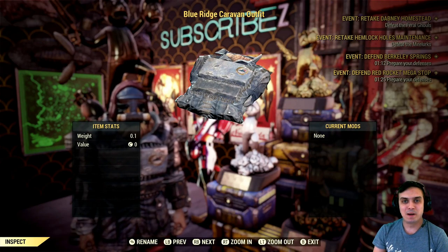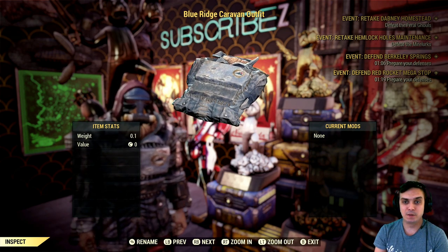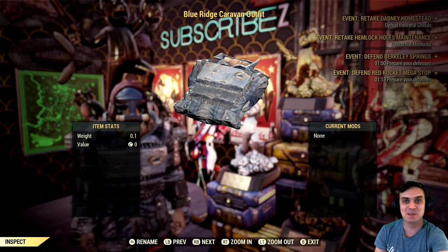Hey, what's up Z clan and everybody else, how you doing? I hope you're doing good. Welcome to my Fallout 76 where-to-find-an-outfit video. Today we're gonna take a look at the Blue Ridge Caravan outfit and how to get it. Let's jump right into it.